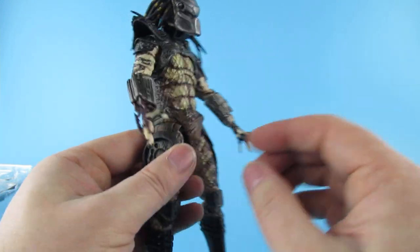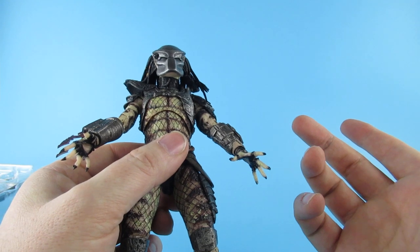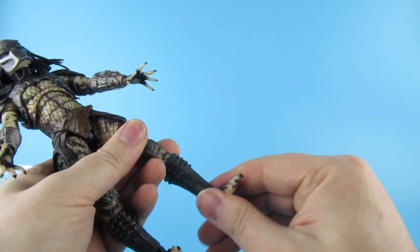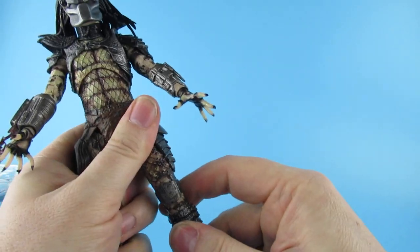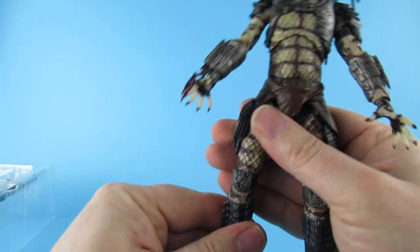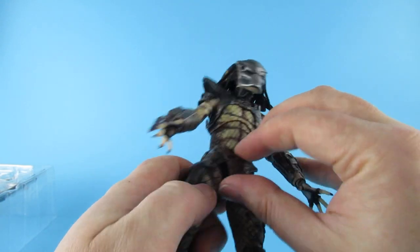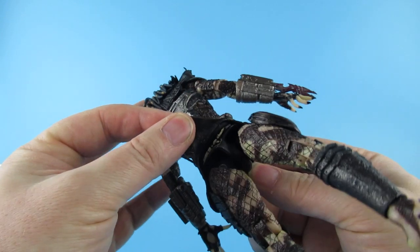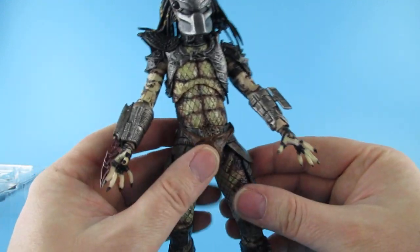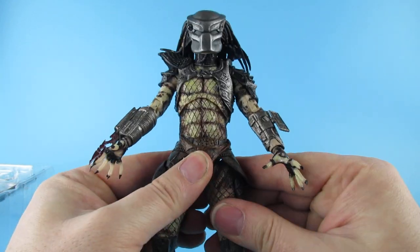I made a comment on somebody else's video, because the guy was complaining that NECA figures are a bit fragile. And there was a guy on there who had such a love for NECA — would not hear a single bad word about them. All the ball joints seem really weird in the crotch area, like there's a bit missing. It looks like there's a bit missing. I can't check the other one I have because I've put it back in a box to do the comparison video, but that doesn't look right.